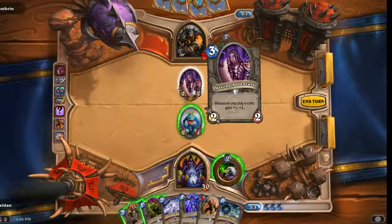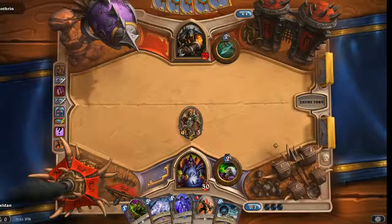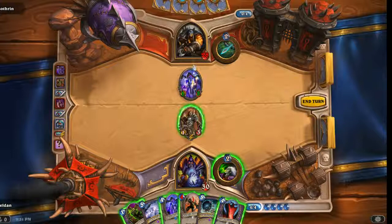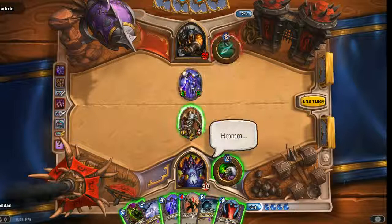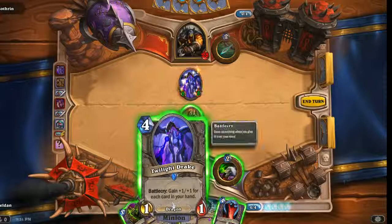I really don't like Questing Adventurer. I'm happy to trade a 2-1 for it well before it starts getting any bigger. I wouldn't mind getting some more extra cards out though, so we're going to get the Acolyte of Pain. I'm hoping to set up a turn four where I'll draw a card and get another card off the Acolyte. And then I can drop my own Twilight Drake and have it be even bigger than his. Right now my Twilight Drake would come out as a 6-6, already bigger than his. If I attack into his, then I get another card and my Drake becomes a 7-7. Honestly, 6-6 is going to be big enough, so we'll just go with that.